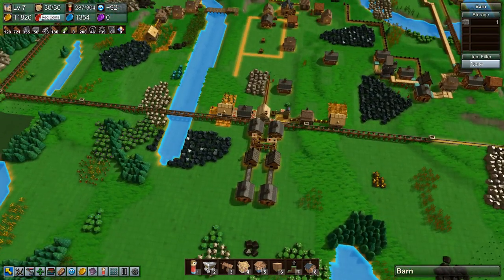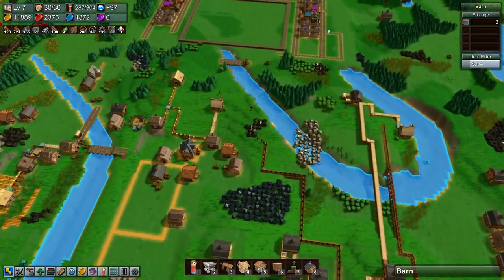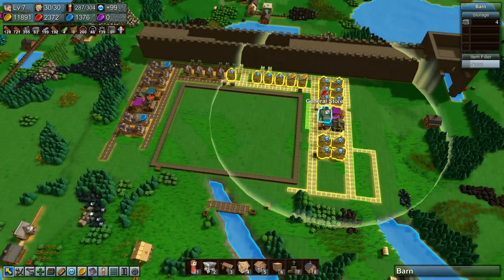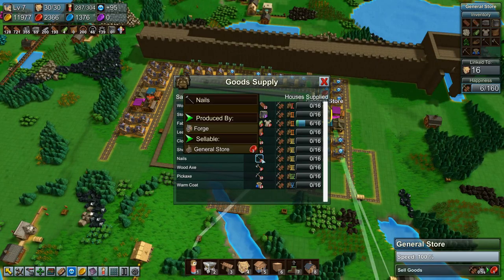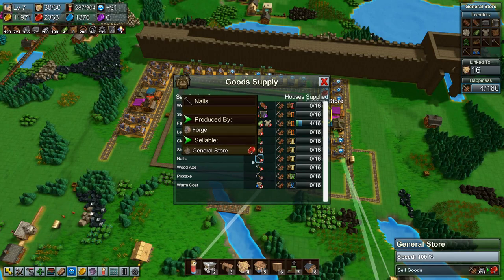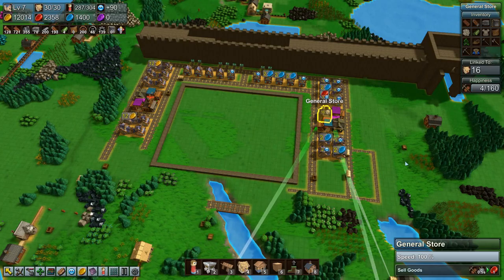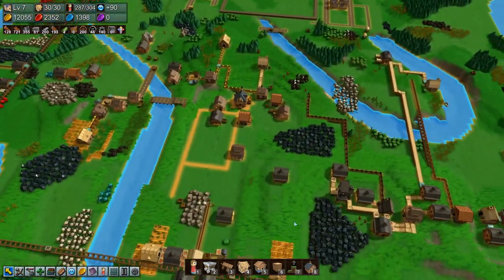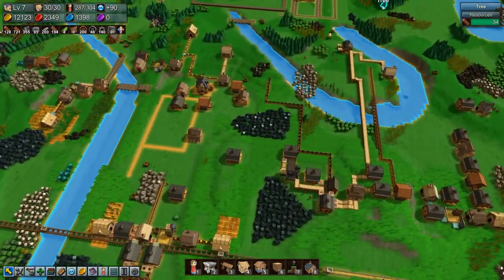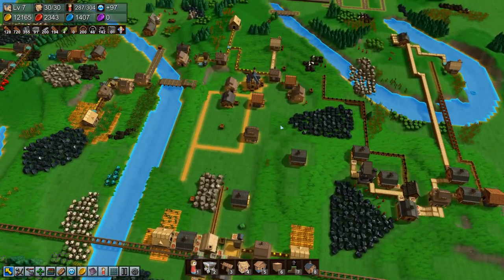Okay, now we are losing red coins. If we look at our general store here, we can see that nails sell for three red coins and we do need them as one of our goods. I don't know where the wall will end up being, so I think I'll just put down a warehouse over here.